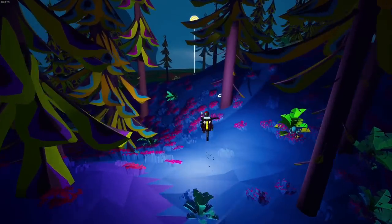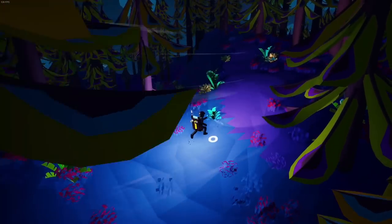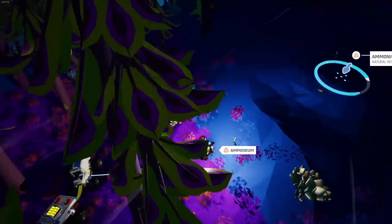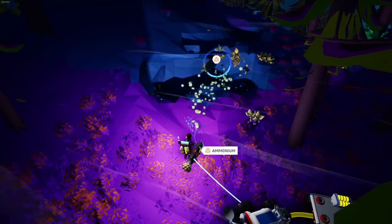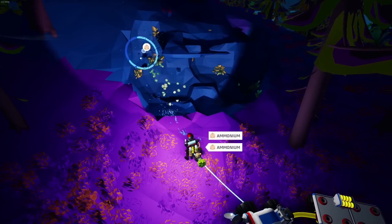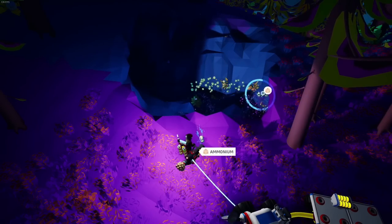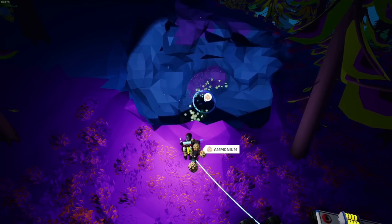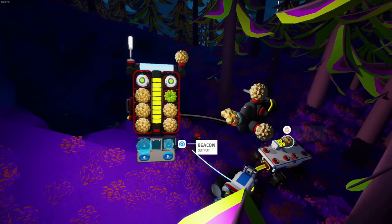This area right here has a deposit here and a deposit here, so it's a fairly lucrative spot to get ammonium. It's very easy to collect and you get quite a bit from each little node. You can get a fair amount just from a couple of deposits. This is great for the beginning, but once you start getting into jetpacks and needing a lot of hydrazine, you'll want to go to Glacial.